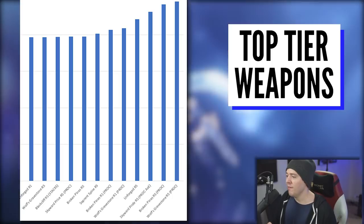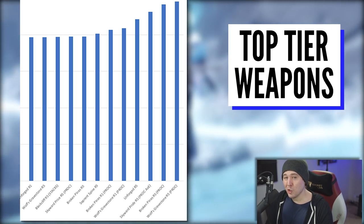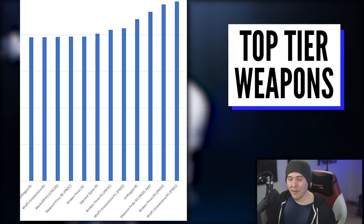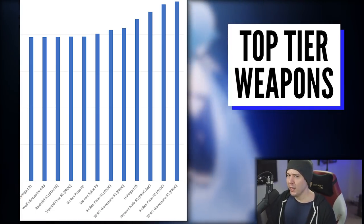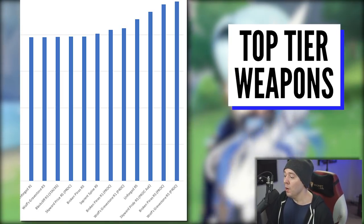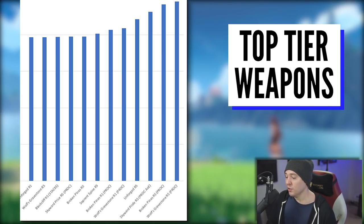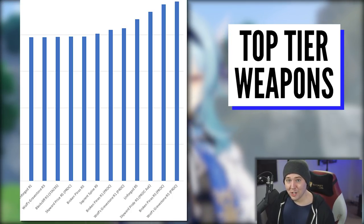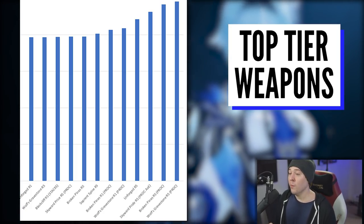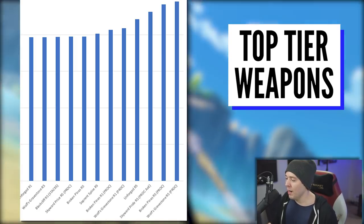Broken Pines R5 without its proc is a very strong weapon, but it's beaten out by Serpent Spine R5 with max stacks — that's how strong Serpent Spine is for Eula. With max stacks you want to build around a Zhongli or Diona shield, or just be exceptionally good at not taking damage. It's one of the top weapons in the game — around seventh place overall — and it has no burst window to manage. The only conditional is: don't get hit, put a shield on, and you're good to go.